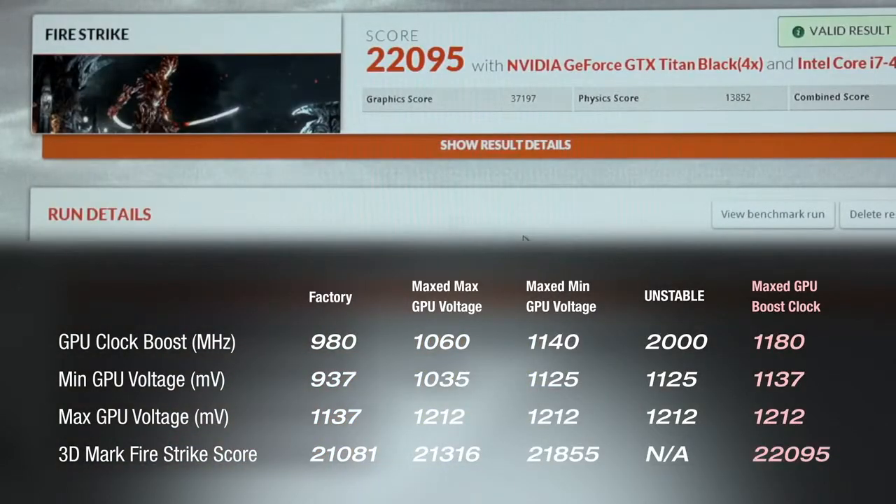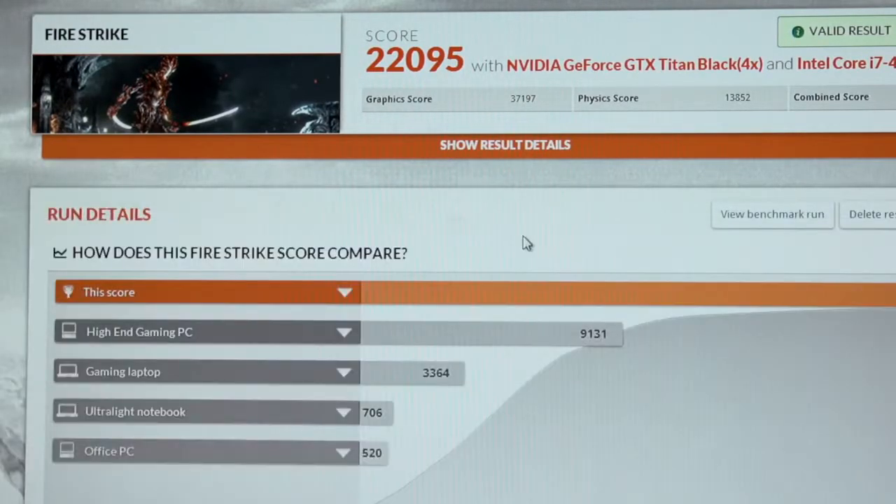We just broke 22,000. We've got the video card running 200 MHz above its stock speed at 1180 MHz on the core clock. Let's move on to overclocking the CPU and give these video cards all they've got.